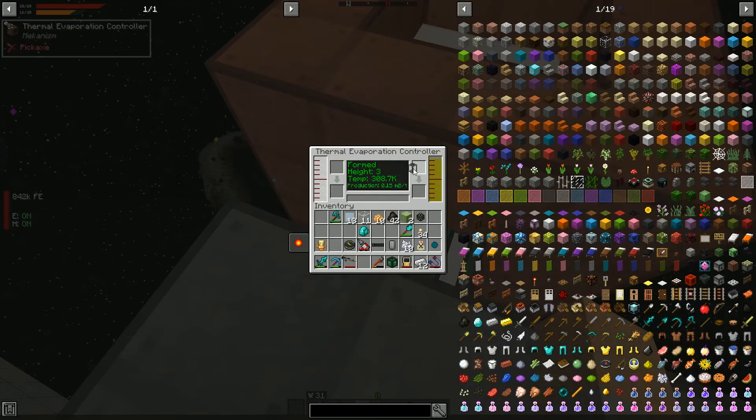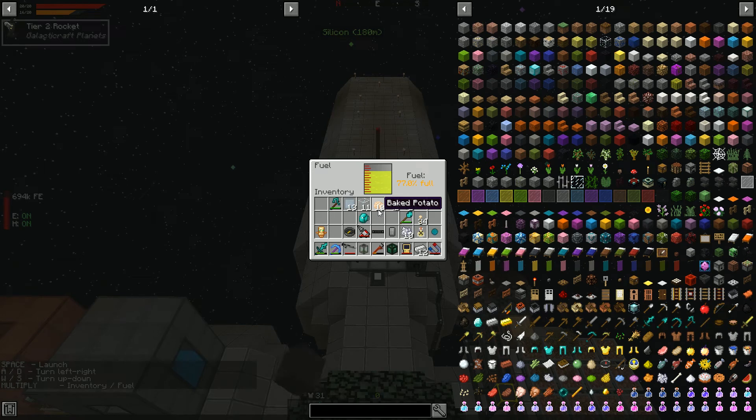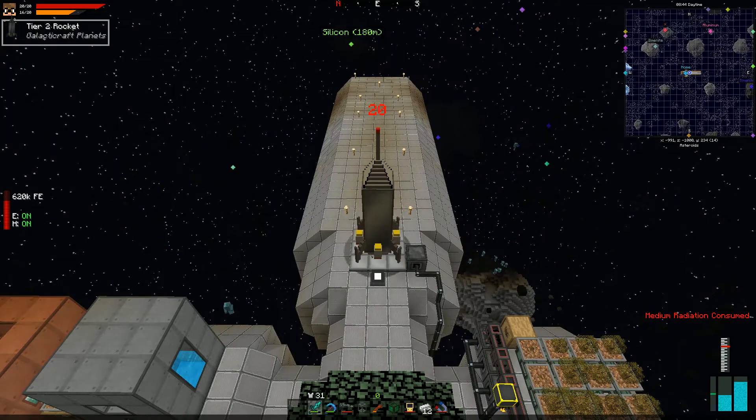Sitting here waiting for the rocket to charge and it is getting really laggy — I suspect that's the Mekanism multi-block structure. We'll set up a separate fuel system soon. One idea I've been thinking about: setting up coordinated mini-bases with different purposes and styles across the planets. Maybe Mars could host our fuel production — that'd be a fun thing to do.